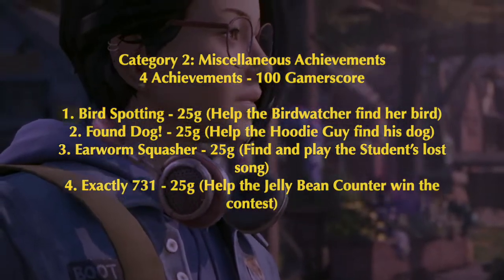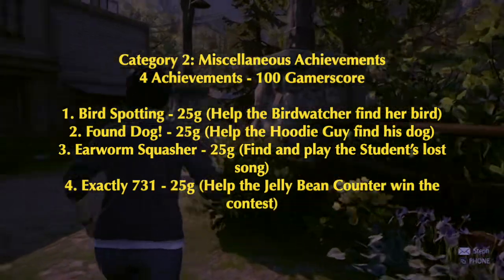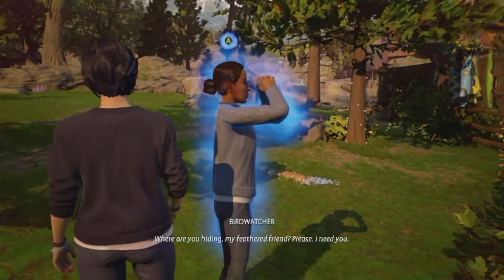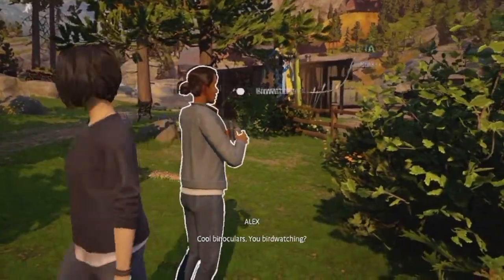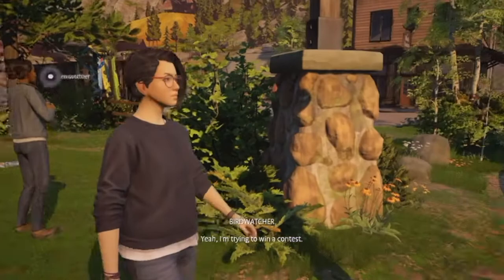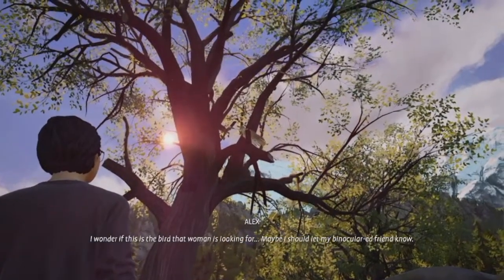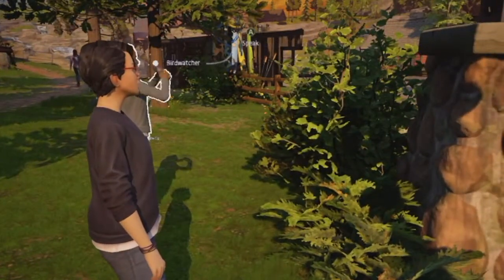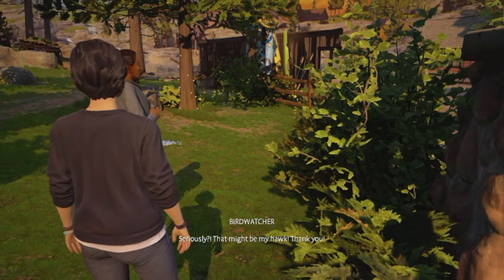Number one is Bird Spotting, 25 gamerscore — help the bird watcher find her bird. In chapter two, you'll leave the bar and find the bird watcher. You're going to scan the bird watcher using your ability to scan people's emotions, then talk to her, find the bird in the area, and go back to the bird watcher to complete it.